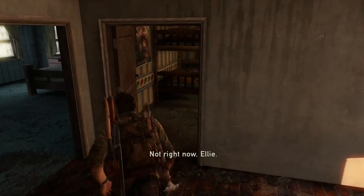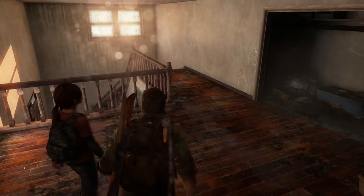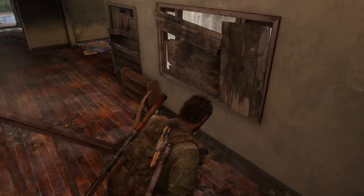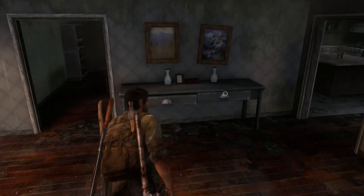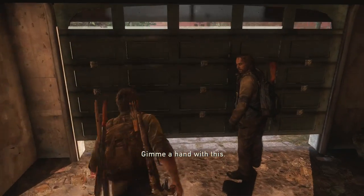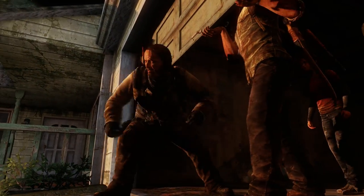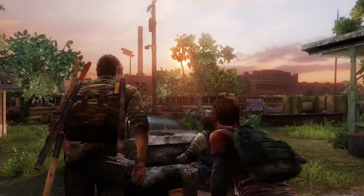Ellie wanted to talk about something but Joel had other plans. We picked up an arrow - let's go. We've got a lot of arrows now so we can use them in stealth, but my aim with them is pretty bad. Here's the school Bill was talking about.